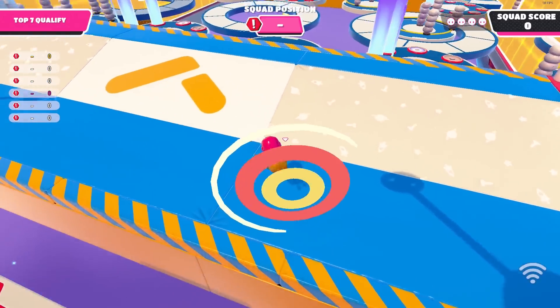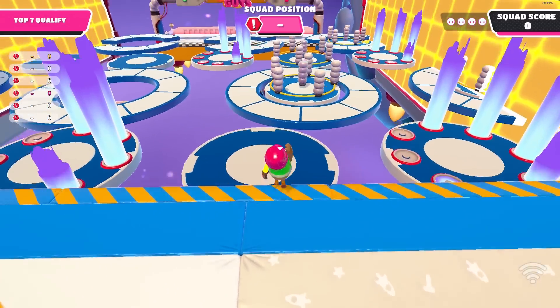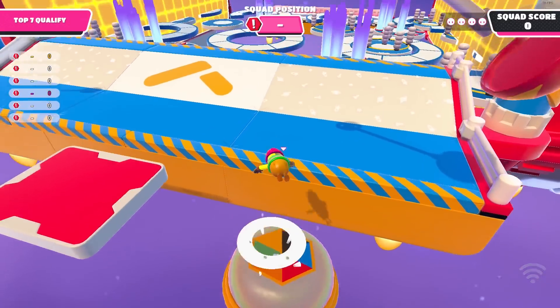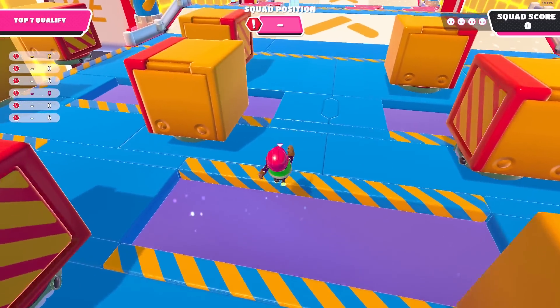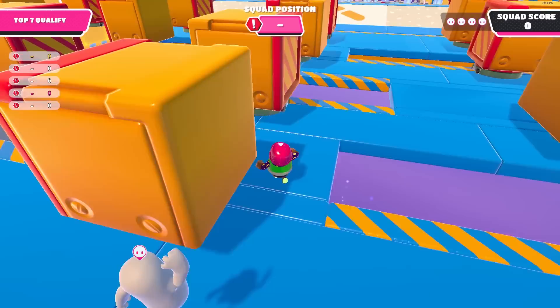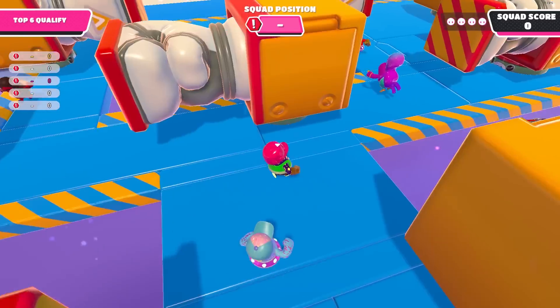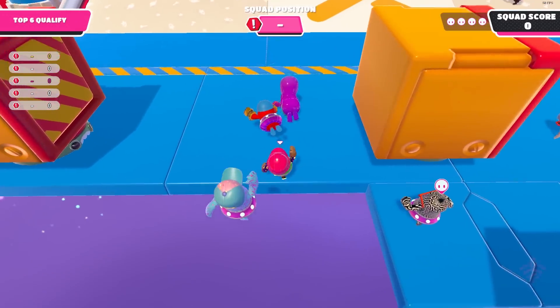Once you've dove on a pad, quickly press your dive button so you land on the next platform fast. This technique is called dive cancelling and it basically cancels the floating animation you get if you hit a pad. The puncher section is incredibly easy to dodge. The main thing you have to do is jump over the gaps. While you can jump dive over them, it's not necessary — you can just run and jump over them.